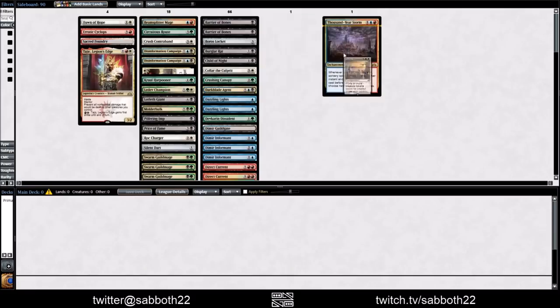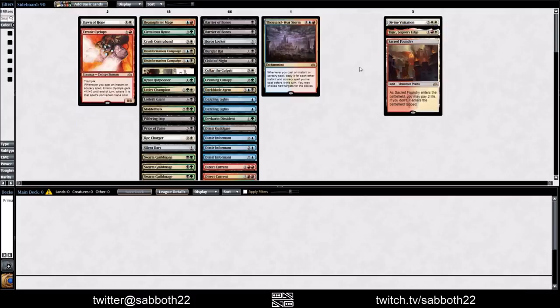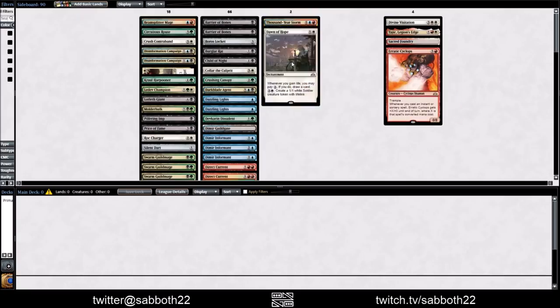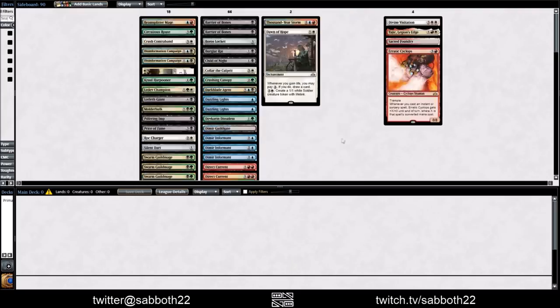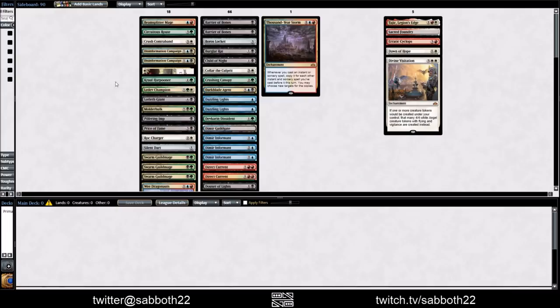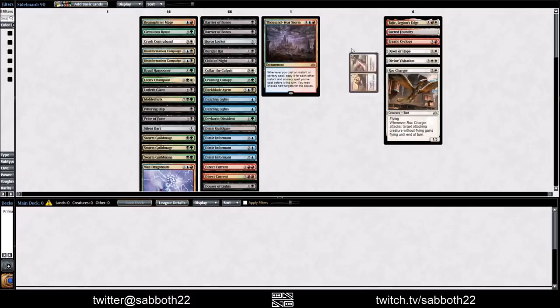This is Token Enhancer. Thousand Year Storm gives all your instants and sorceries Storm. Tajik is very good. Foundry is kind of neat new art. Erratic Cyclops — this card should be pretty strong, impossible to attack through, and every spell you do on your turn is going to make it a decent attacker. So that's a lot of value for four mana. And Dawn of Hope — four mana to make a Soldier token.